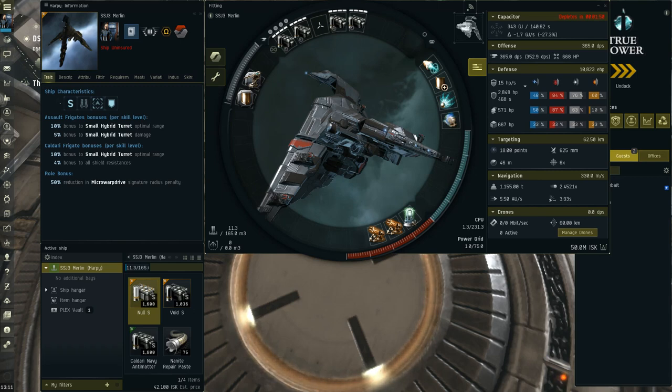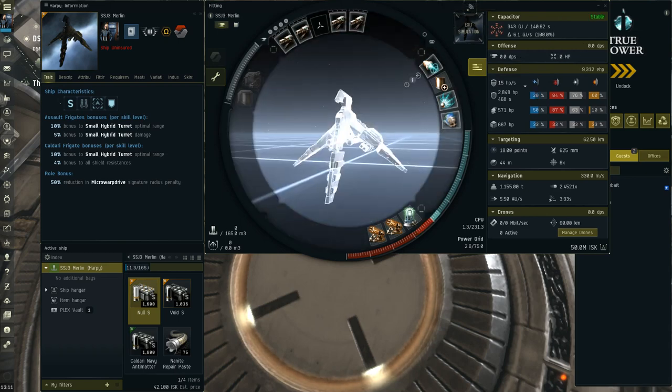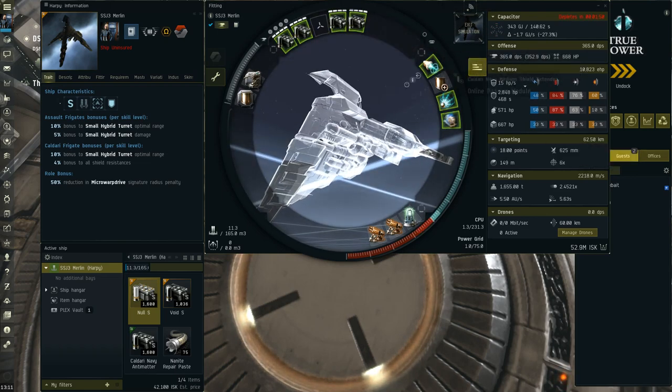The Harpy is quite slow — only 330 m/s base speed, and with MWD active it only goes just over 2.2 km/s. The main weakness is how slow it is, but it has great stats otherwise — it can outbrawl a lot of T3 destroyers. I'd recommend you give the Harpy a go. It does a ton of DPS and is still tanky with just two mods. You can make it tankier by dropping a mag stab for a damage control, or drop the DPS rig for another field extender or EM rig. It's a great ship, really easy to fly, with few weaknesses aside from being slow and dying to gate camps.